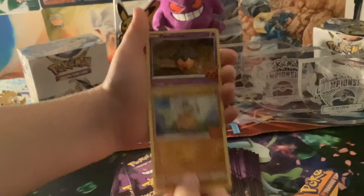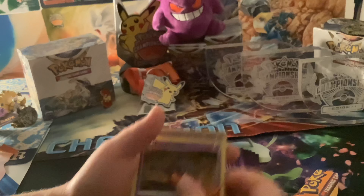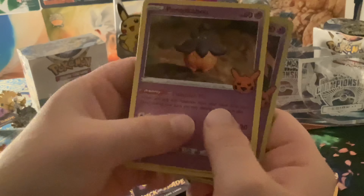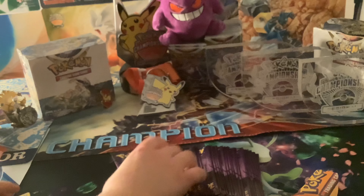We got a Gourgeist, a Cubone, and a Pumpkaboo. Pumpkaboo — that's a really good Pokemon one. It was also really good in competitive a long time ago. But Cubone, Gourgeist — I don't like Gourgeist. It's a Holo, actually. Look at that one. Alright, next Booster Pack.